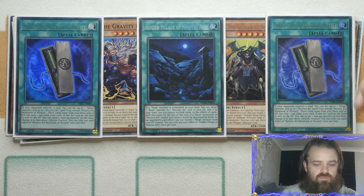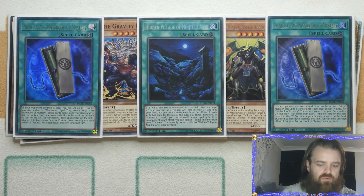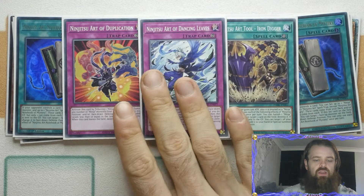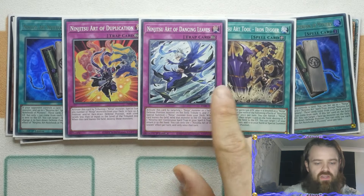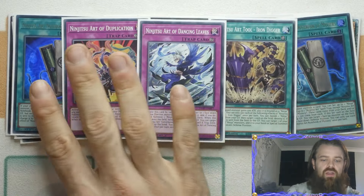One Hidden Village of the Ninjutsu Arts: if a Ninja monster is summoned to your field, target a Ninja monster or Ninjutsu Art card in your graveyard and add it back to your hand, but you can't activate cards of that name for the rest of the turn. If a Ninja, Ninjutsu Art card you control would be destroyed by battle or opponent's card effect, banish a Ninja from the graveyard instead. Each effect is once per turn — it only needs to be at one since it's searchable. That's also why we play one Digger, one Duplication, and one Dancing Leaves; you can bump Dancing Leaves to two in a build more comfortable going first.